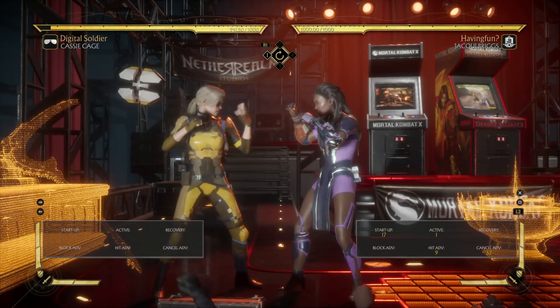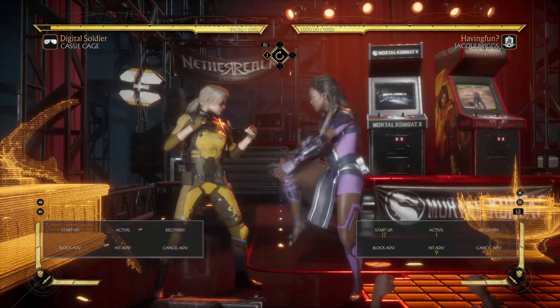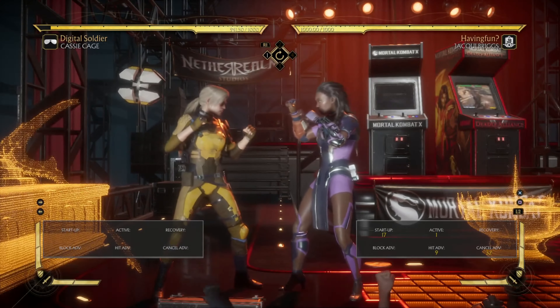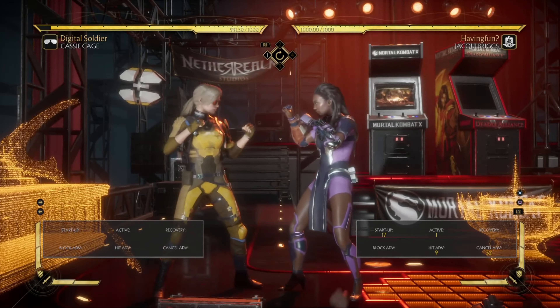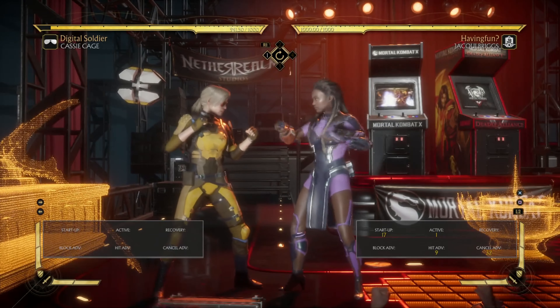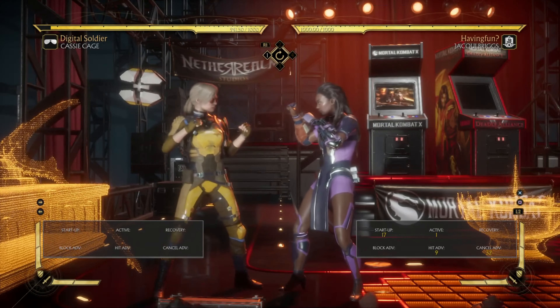I do want to add that you can react to some staggers, but they usually are pretty minus — around minus five or higher. Staggers that are only minus two or around there are nearly impossible to react to, and for these staggers you actually have to make a read and press a button on reaction to the kick or whatever button they're going to stagger after.